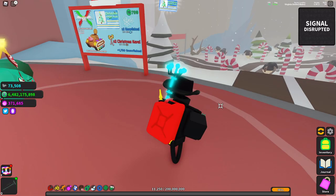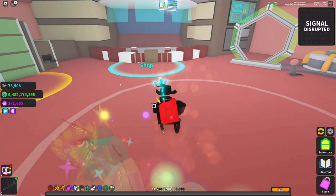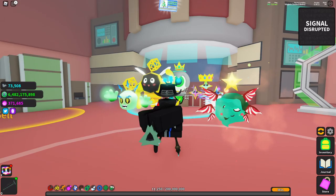Yo, what's going on guys, welcome back to another video. We're back in Ghost Simulator and we have 73,500 snowflakes and one crate key. That allows me to open 210 of these crates plus the crate key, so we're going to be opening 211 of the Christmas boxes.